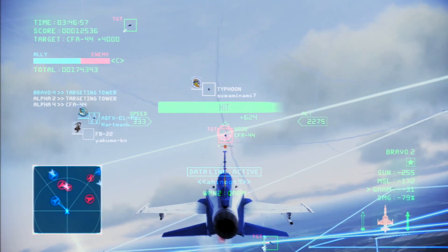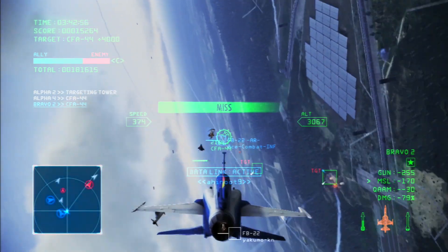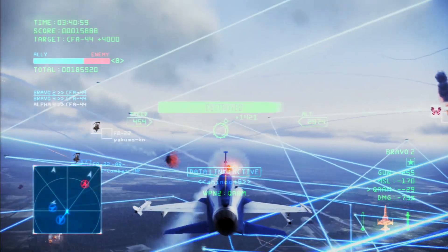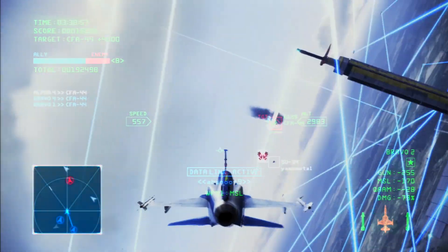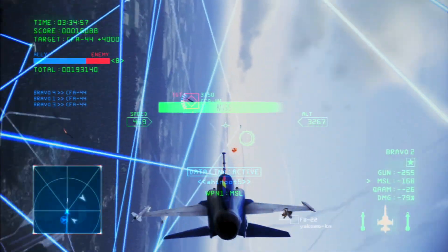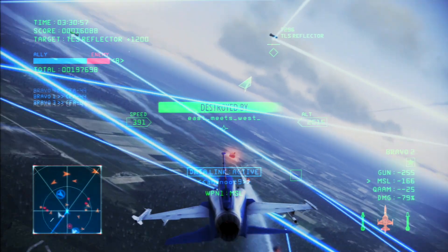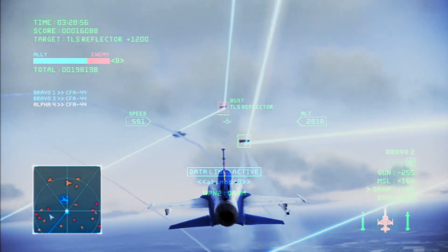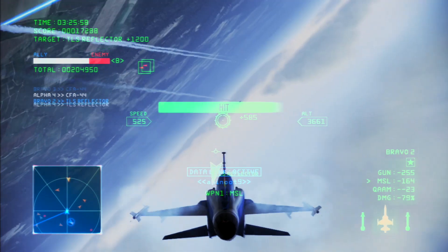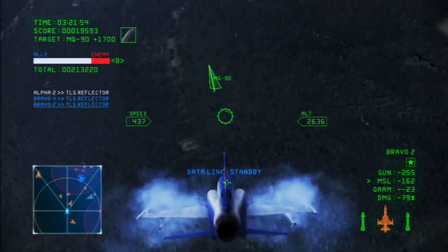All targets are destroyed. Contact on radar — it's an enemy fighter squadron. The squadron is comprised of CFA-44 fighters. These enemies are extremely dangerous. Their presence will jeopardize this operation. All units will destroy all the enemy aircraft. The interceptors have arrived. Now we can crush the enemy.